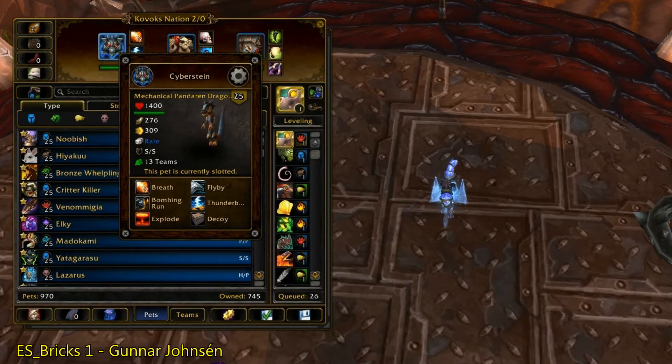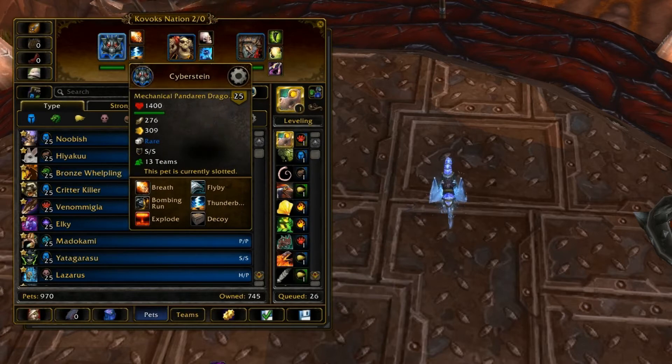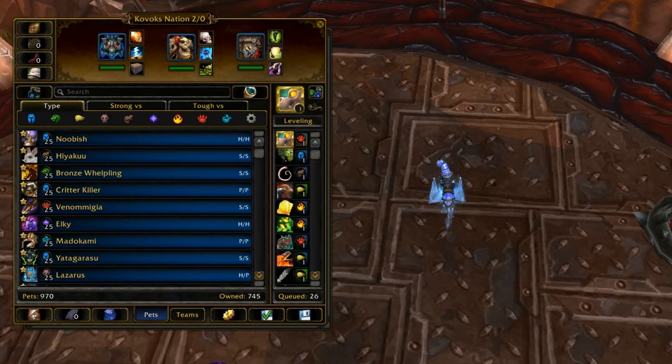Alright, so the spotlight today will be on the Mechanical Pandaren Dragonling, one of the more popular pets in the PvP meta, and a great addition to pretty much any team. He's like a universal support role — he just works well with so many teams and doesn't really clash with anyone.